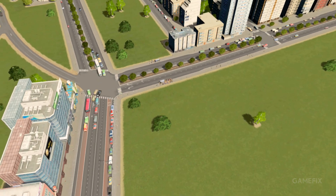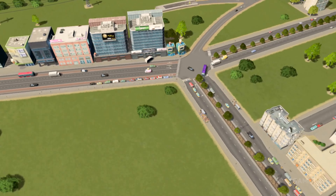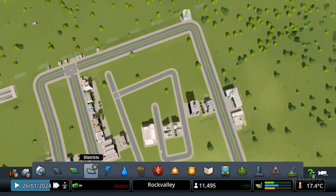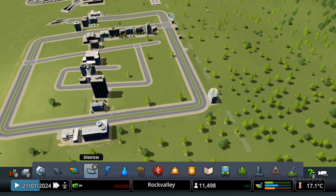school, and of course restaurants, bars, and pubs. But you must also think about general services like power, water, and sewage. Cities: Skylines is a detailed city building game on the Nintendo Switch that requires careful management.